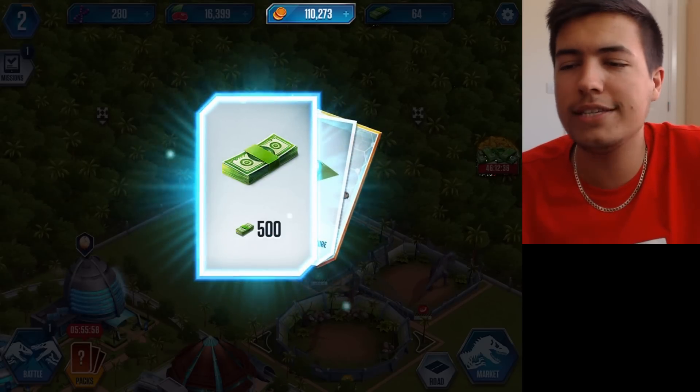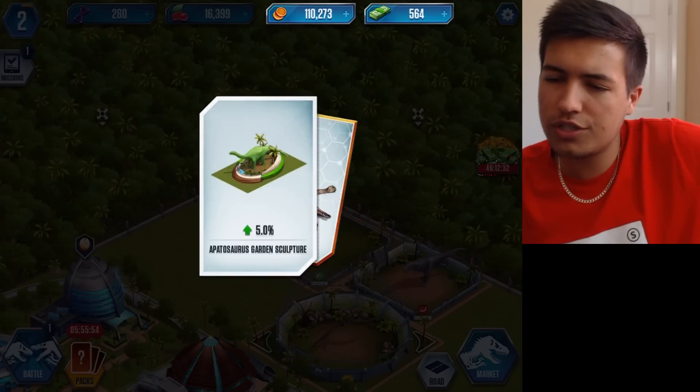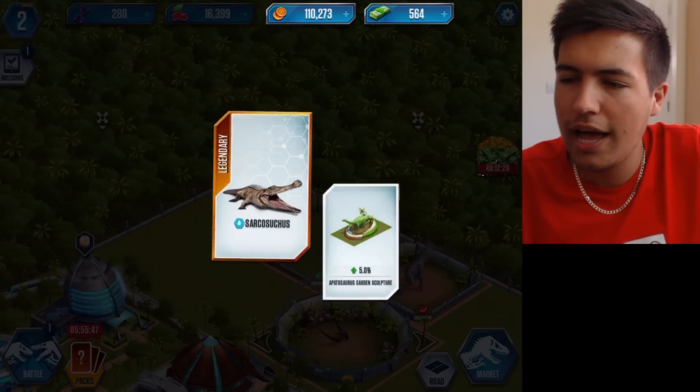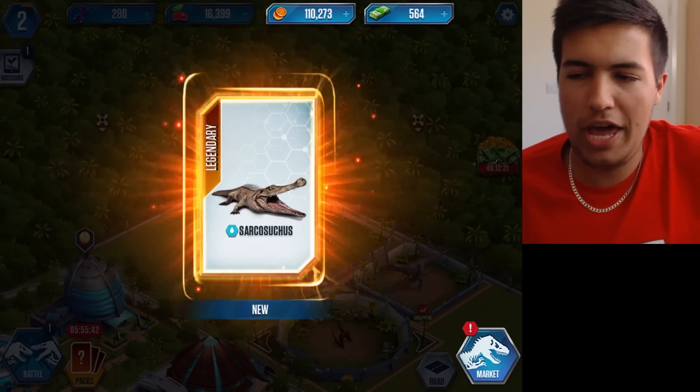Let's have a look. So we got some coins, we got some cash, we got Apatosaurus — oh this is going to be awful, I'm going to say so much stuff wrong in this game — Apatosaurus Garden Sculpture, and we got a Sarcosaurus, epic.